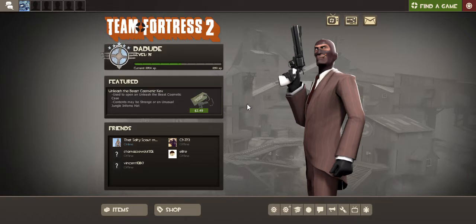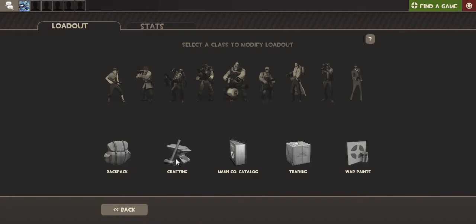First step: go to Items. Then, obviously, go to Crafting.